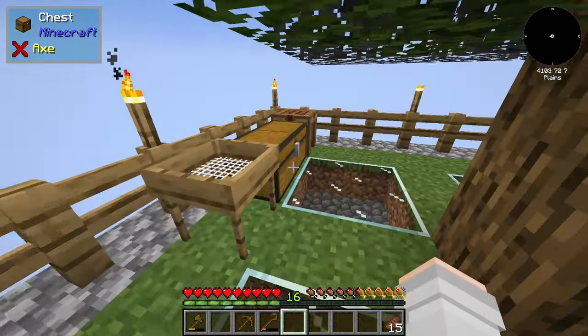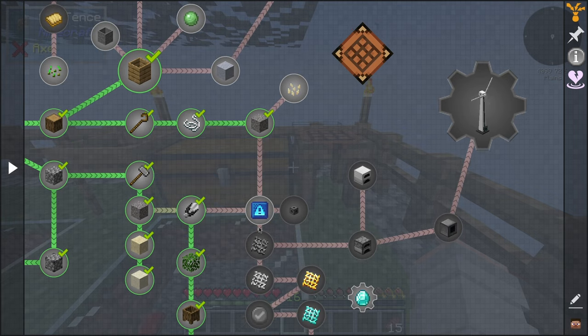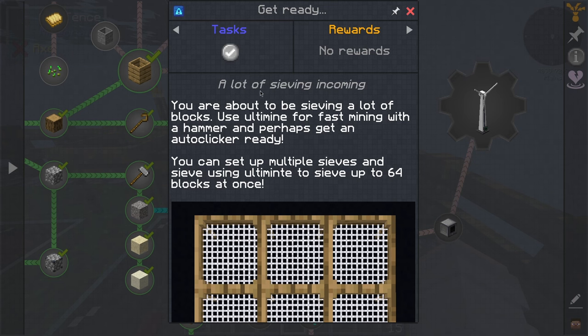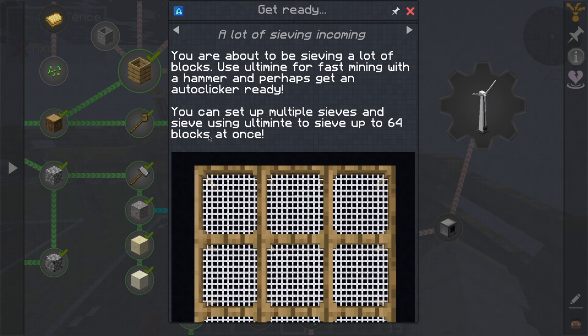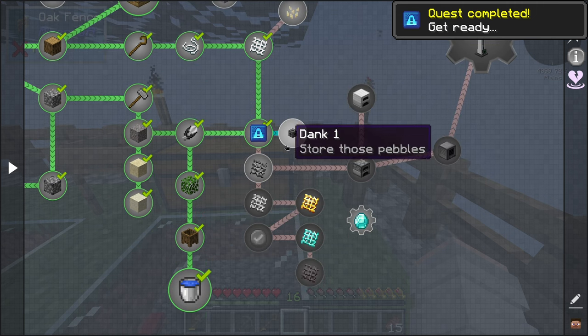If it starts raining, these will collect water as well. The next thing is: a lot of sieving incoming. You're about to be sieving a lot of blocks. Use ultimine for fast mining with a hammer, and perhaps get an autoclicker — they're actually suggesting getting an autoclicker. You can set up multiple sieves and sieve using ultimine to save up to 64 blocks at once. Wow, okay. So I guess we're going to do that.